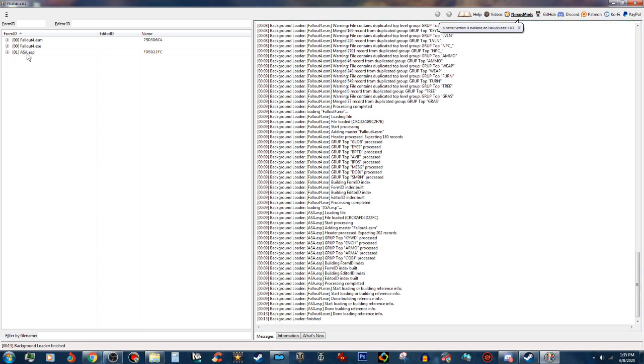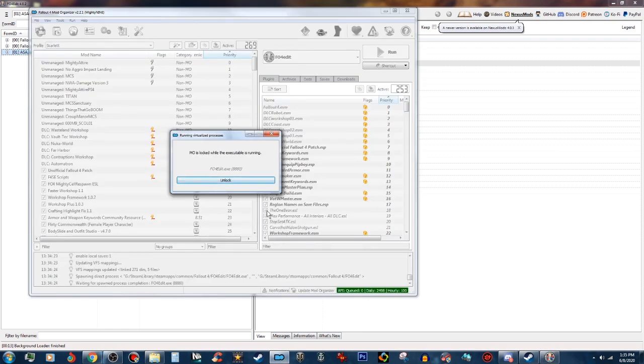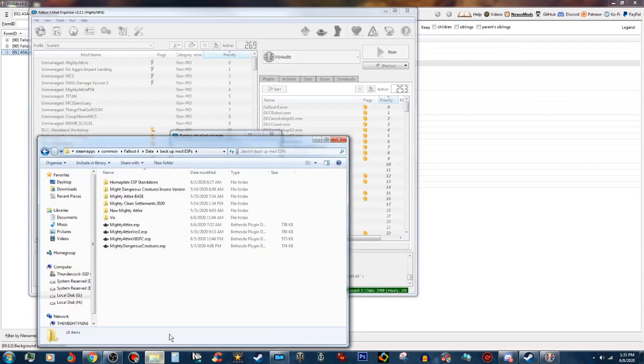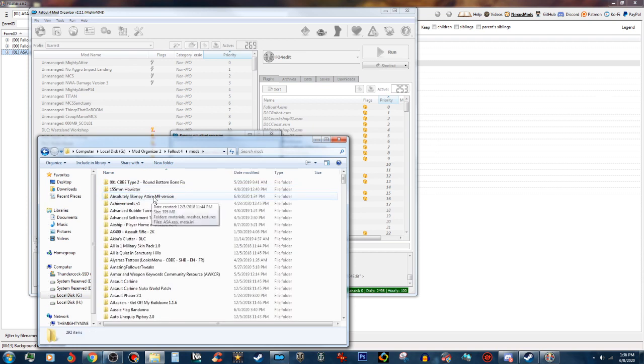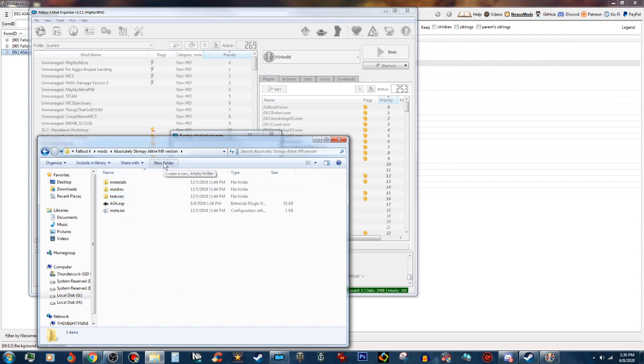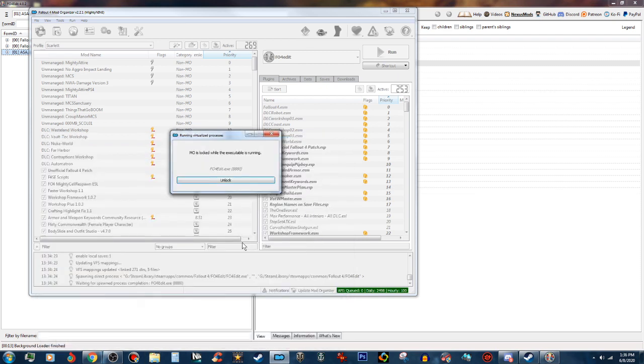It's all loaded up. Now for ASA this is real easy. But before you do anything, just in case, go to your mods folder, find Absolute Skimpy Attire, make a new folder called Backup, and copy that plugin into it. Just like that. Okay, that's done. We don't need that window anymore.